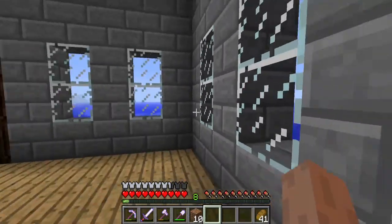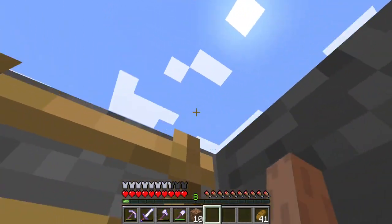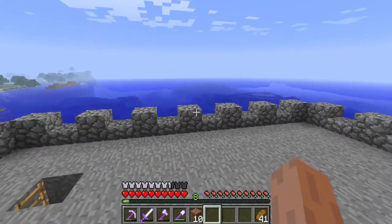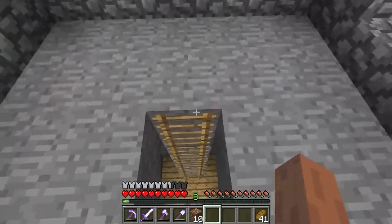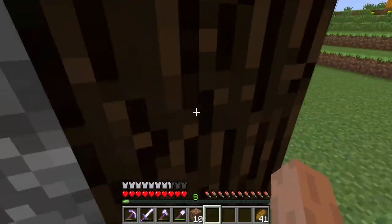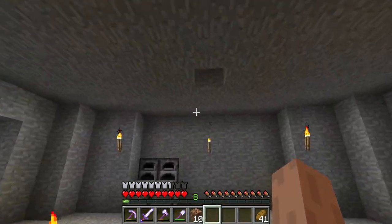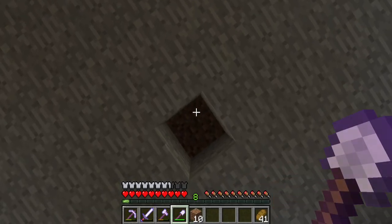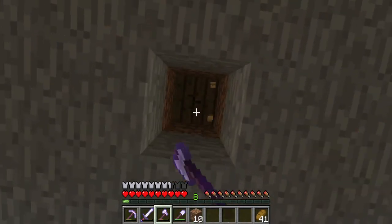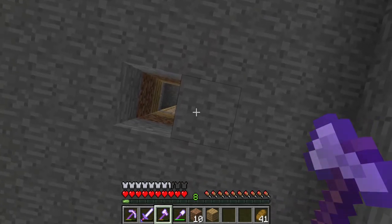So we've got this general layout with nice windows looking out over the ocean. This here takes you up to the roof — there are no torches yet so stuff can spawn up here, I'll be placing torches in a bit. What I want to do is make it so we can go down into the base from in here. That hole is the only spot it will actually work.